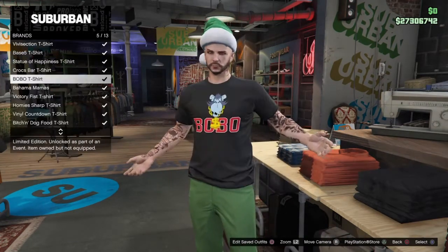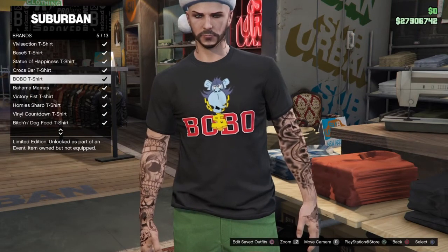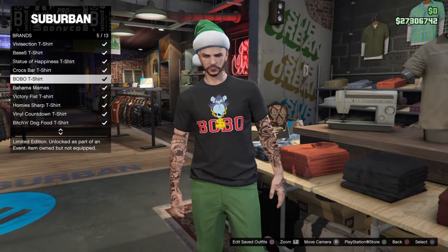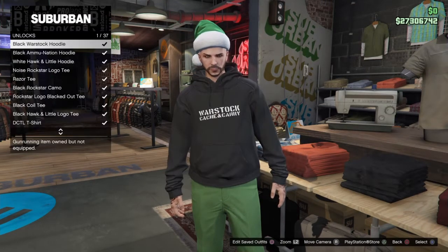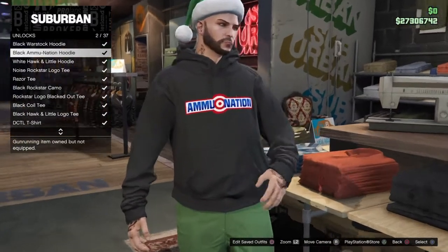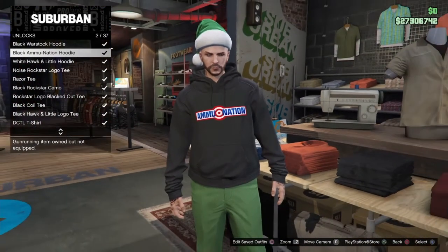I got a crappy t-shirt — I got the Bobo t-shirt — and I chose not to re-roll since I already have all those special items on the list, so I didn't really care. But I'm letting you know in case you want any of those. If you get a crappy t-shirt like me, you can just close the application and re-roll.